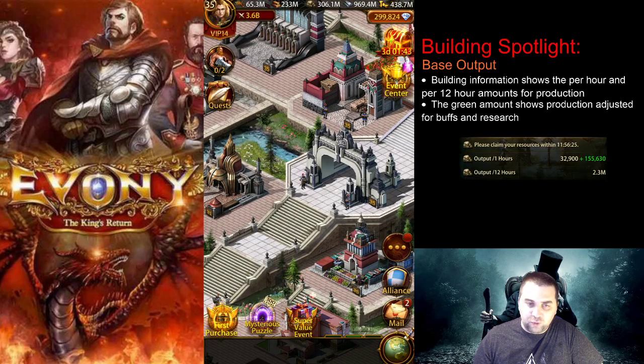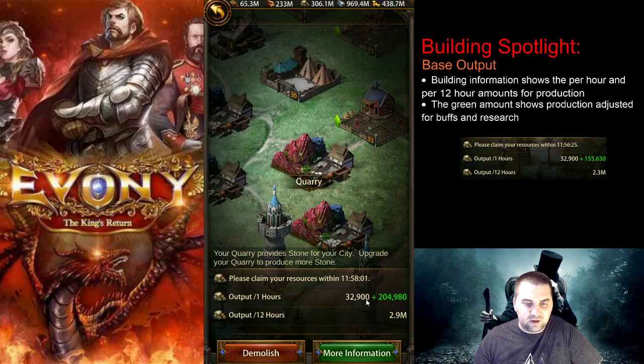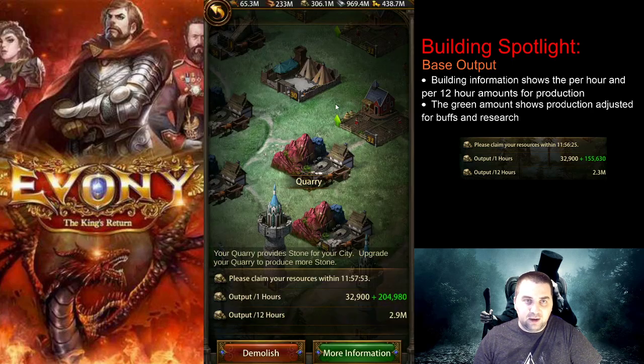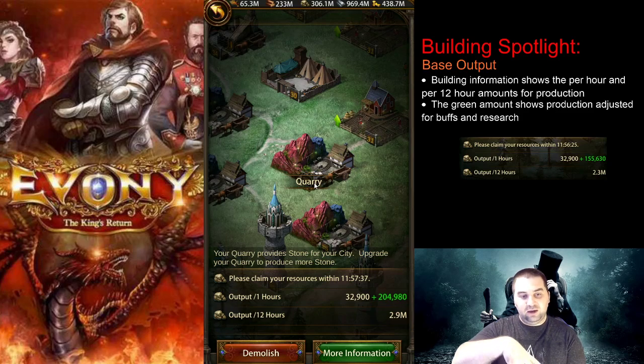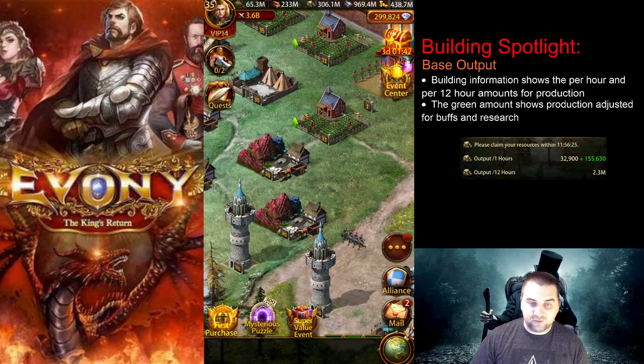The base output of a level 35 quarry is 32,900 stone. That base amount increases as you level up your quarry, and it has a huge impact on your production because all the modifiers — the plus 100%, plus 70%, and so on — depend on the base amount being produced by your individual quarries. So you do want to increase the level of your city tiles to inflate everything when all the modifiers are applied.